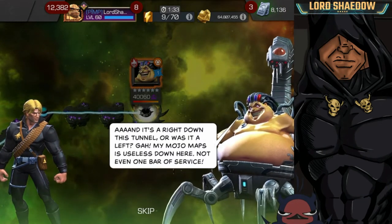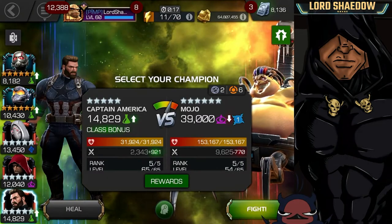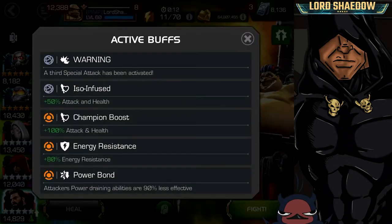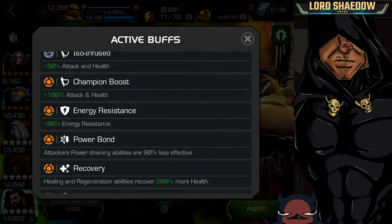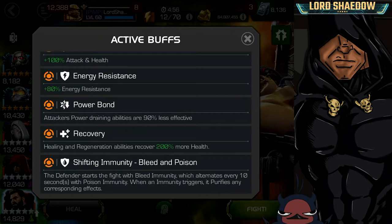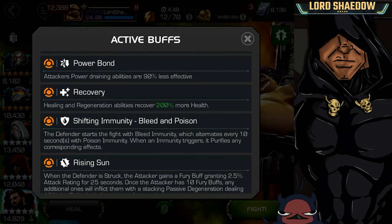Let's take a look at the active buffs on this node. We've got extra attack and health, which is going to play a part. We have higher energy resistance at 80. We've got power bond, so champions that rely on power locking are going to be less effective. We've got healing and regeneration, so he's going to recover 200 more health.